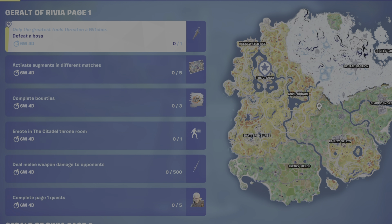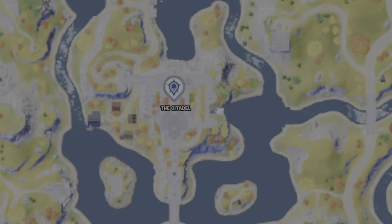For this challenge, you have to head over to the Citadel, and at the Citadel you will find the Ageless Champion. He's the only boss in the game at this time. He is quite tough to beat — he carries a shockwave hammer, and he knows how to use it.